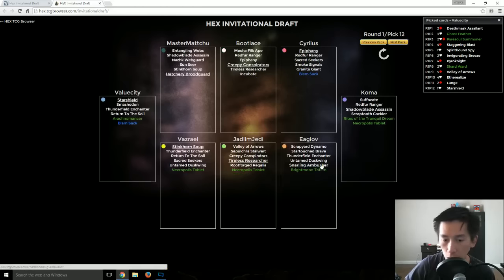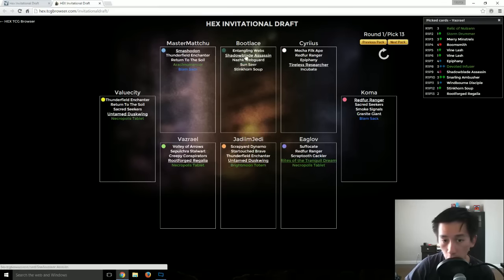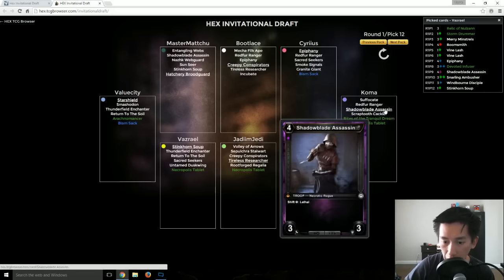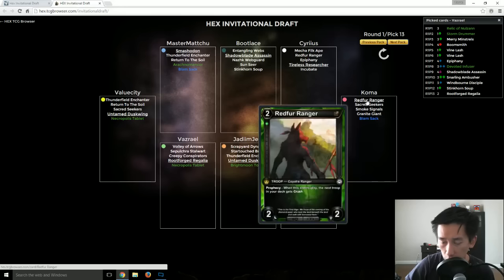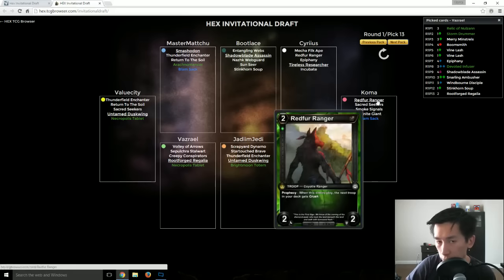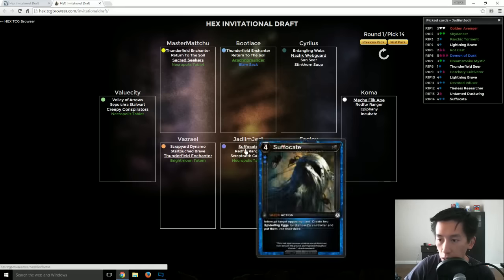Shadowblade Assassin — the lethal. Snarling Ambusher, Tireless Researcher still going around. Ambusher — you can see what people are drafting and going for. Smash a Dawn, Shadowblade Assassin, Rites of the Tranquil Dream. Another Rites of the Tranquil Dream was passed, but he decided to hate draft the Shadowblade Assassin — you don't want to give people lethal. Untamed Dustwing — a lot of these cards are pretty much throwaway cards at this point. Red Fur Ranger — a very strong pick at this stage for Koma, able to grab something useful to his deck. Suffocate — JJ getting a little more into the spider signs.